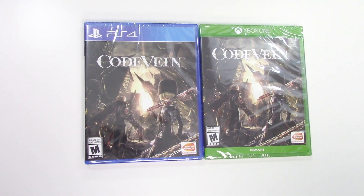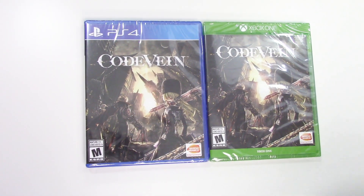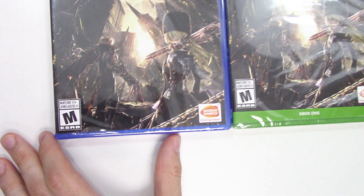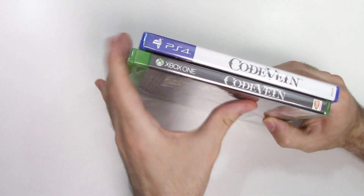Hey guys, welcome back for another unboxing with PopnGames. In this video we're going to be unboxing Code Vein for the PS4 and the Xbox One. We can see the front cover right here with these two characters, and down below we can see that the game is rated M and it's developed and/or published by Bandai Namco Entertainment.